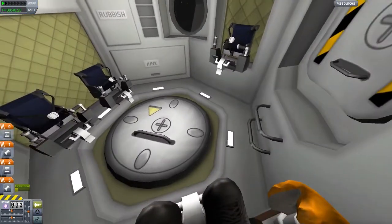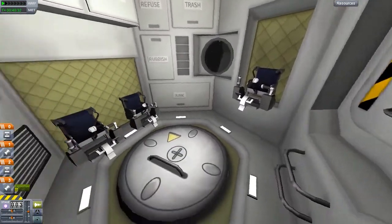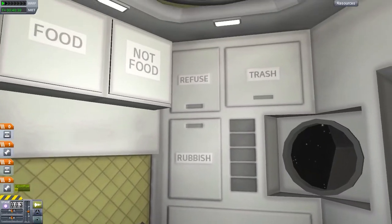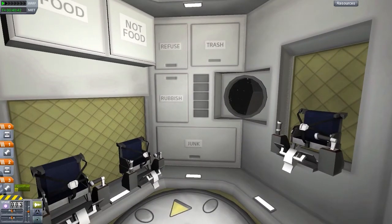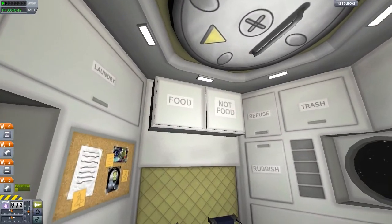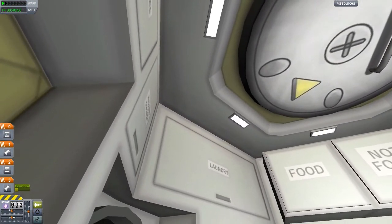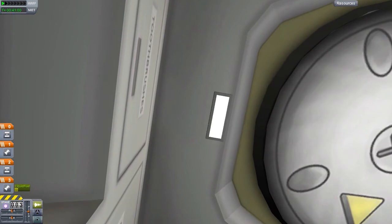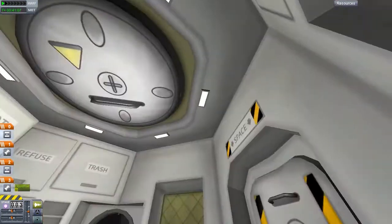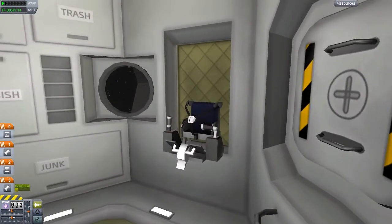I saw this on a Reddit post and thought, oh my god, I've gotta go check that out. You can actually now see up to four Kerbals in each habitation module. They have labels for junk, rubbish, refuse, and trash — you've gotta differentiate between all your junk and rubbish. There's food and not food, which is always good to distinguish, and laundry. Oh, and toothbrushes! And board games — probably got some Monopoly in there. And of course, the hatch that leads to space.